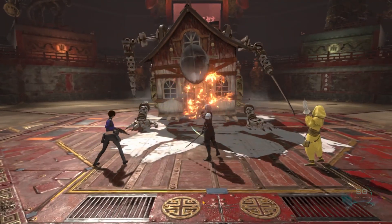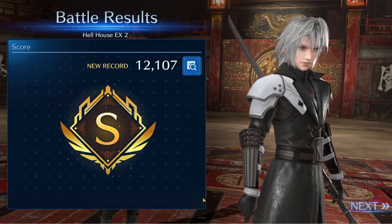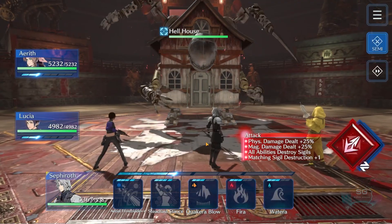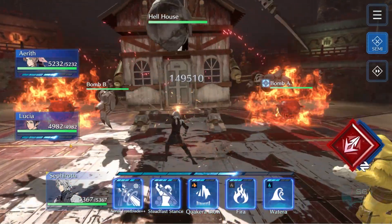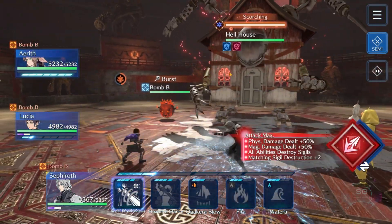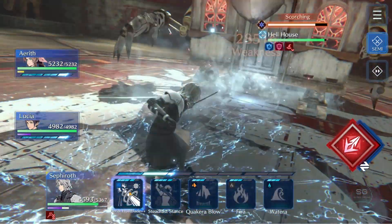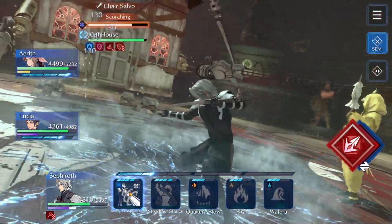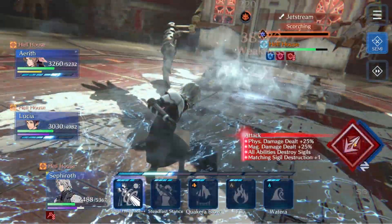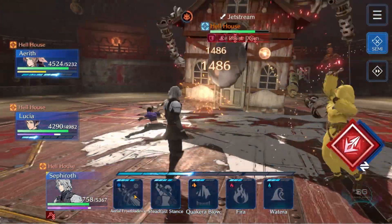EX1 and EX2 are pretty simple. Jumping into EX3 is where things change up a bit. In EX3 he's going to start with the opposite — he'll be summoning fire bombs. You still want to take down the bombs first, and then he has Scorching, so you need to hit him with ice damage. Then he will stall and you do as much damage as possible, topping up on heals for the incoming Jet Stream.